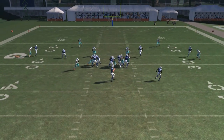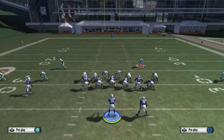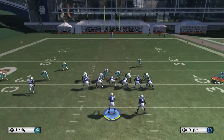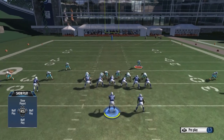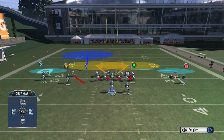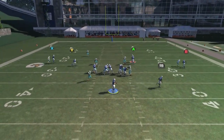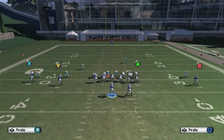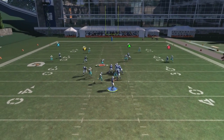The times we would control the safeties instead of either linebacker is when we need to stop the run. For example, controlling the right safety — we might deep blue or man up the right cornerback and then bite down a little with the safety, or manually play the tight end or slot receiver on that side. There are a lot of adjustments you can make, but since this is a dumb-it-down video, we're going to keep the rest nice, simple, and easy to use, but still effective when mixing Sugar 2 Buzz with the cover 3 version.